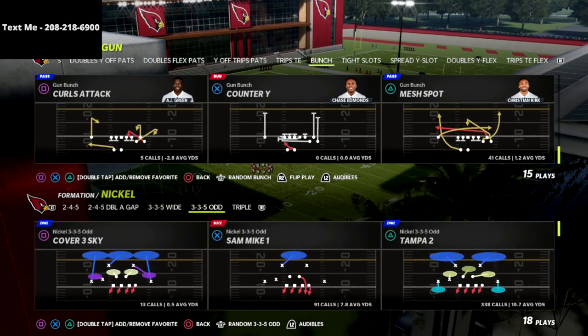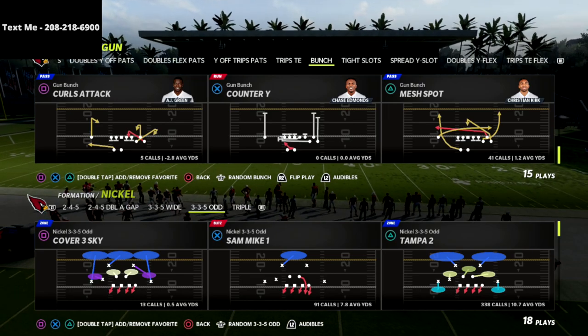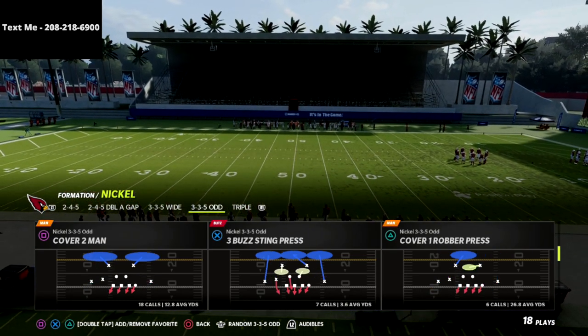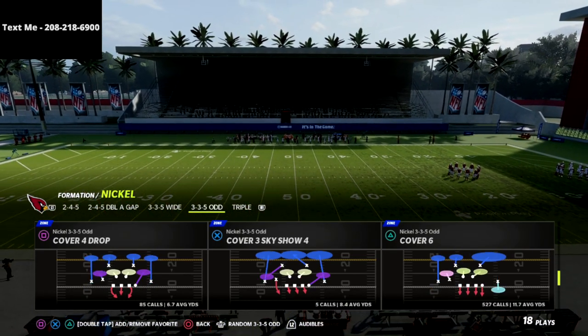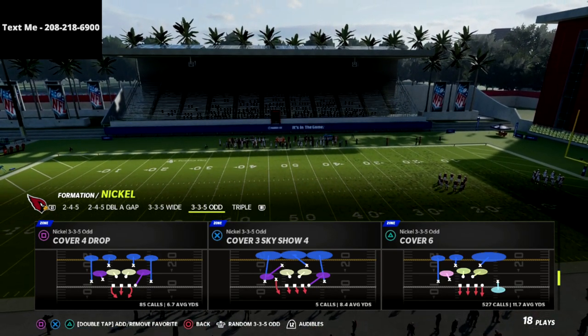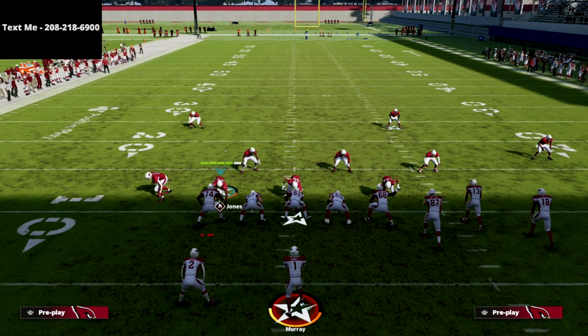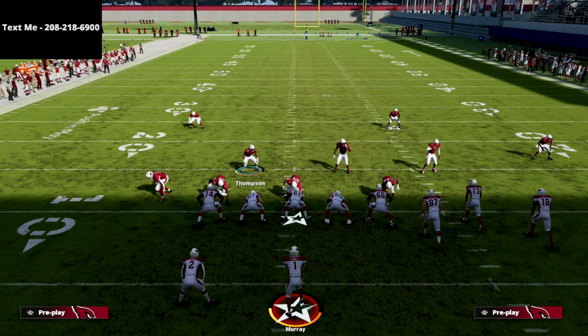This play works for any play out of the nickel 3-3-5 odd. The play we're going to be basing out of is the cover six — it's my personal favorite coverage in the game. Our setup is super simple; it's literally just two adjustments.